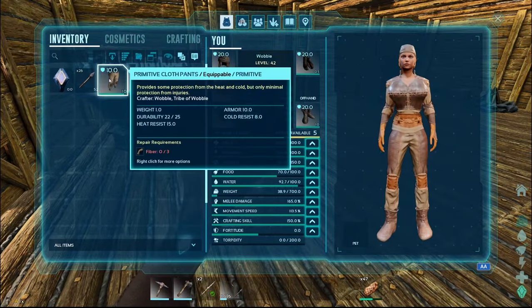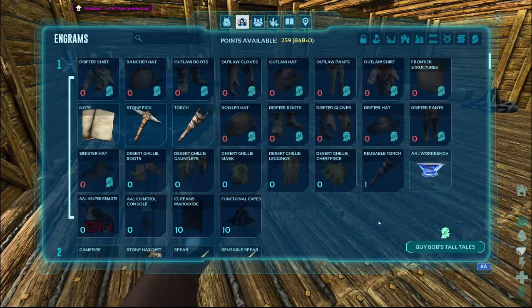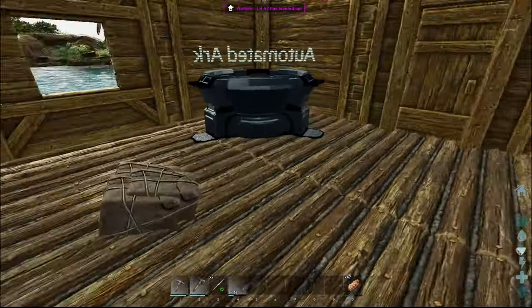We're just gonna drop that. Oh, we got points to spend. We're gonna go one in health. We're gonna leave all this alone. Probably one more in melee. Where's weight? Right here. Weight. I want weight up a lot. And movement speed. That'll work. We'll go through the engrams in a little bit.